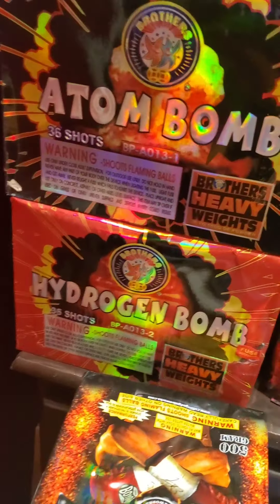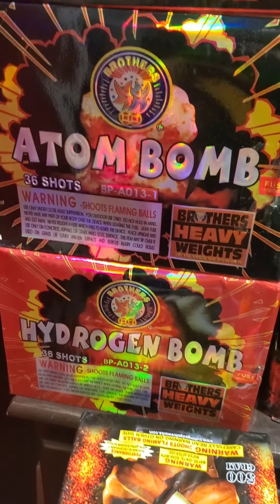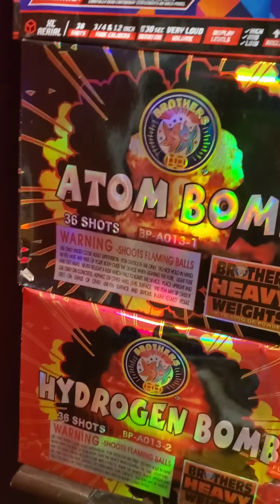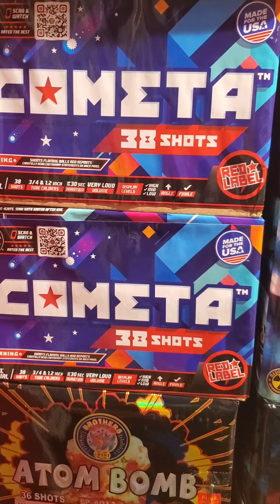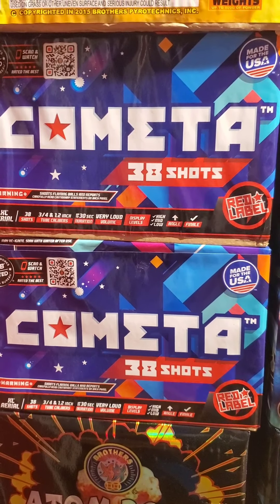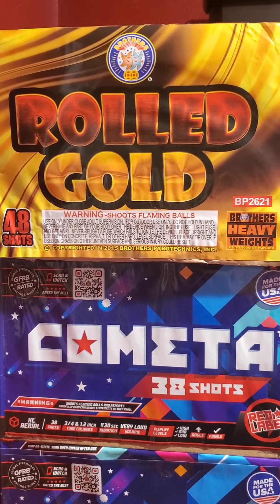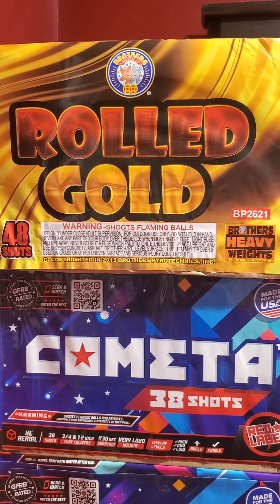We did get Atom Bomb and Hydrogen Bomb. These are supposed to be two of the bombs. We also got two Cometas — 38 shot by Red Label. This is World Gold, a leftover from last year — 48 shot.